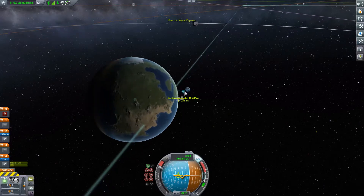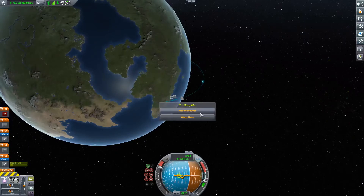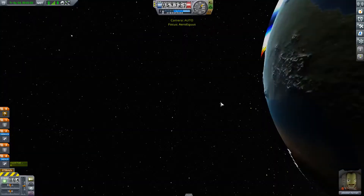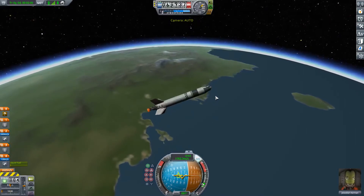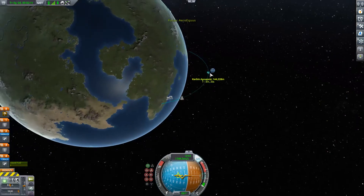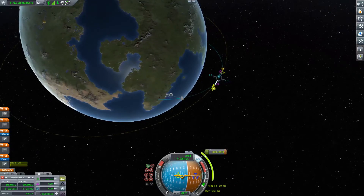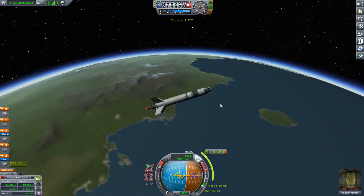Let's check our map here to see where we're at. Looks like we're doing halfway decent — we haven't made it to orbit yet. It looks like we're out of fuel for that stage. Looks like we do have one more engine, so we'll go ahead and kill this stage, fire up the next one, and add a maneuver here to see if we can circularize this orbit.